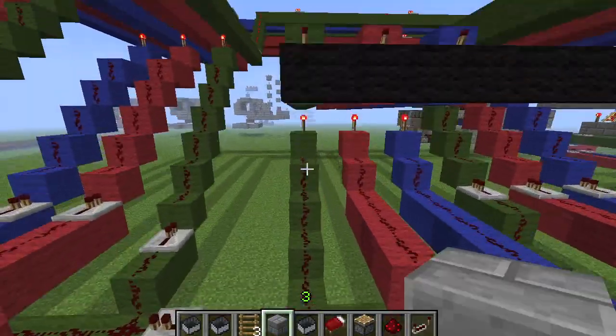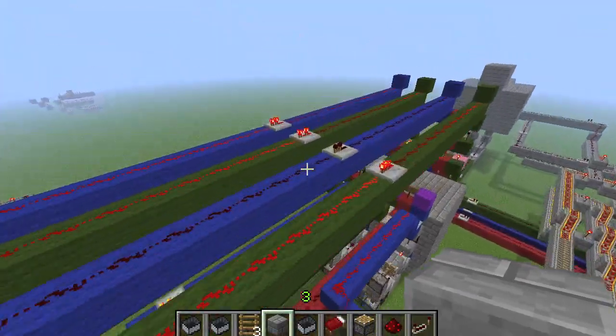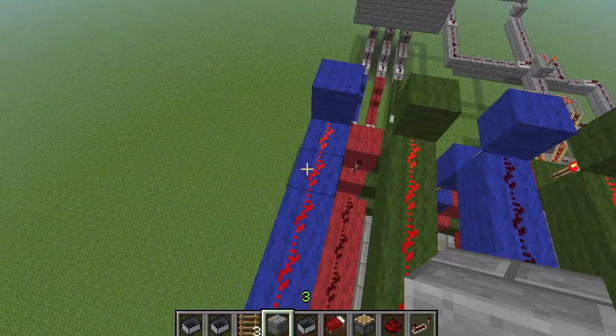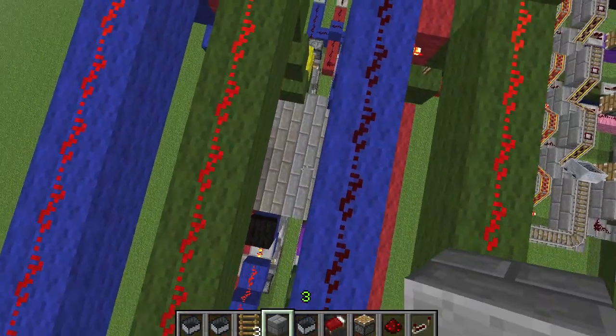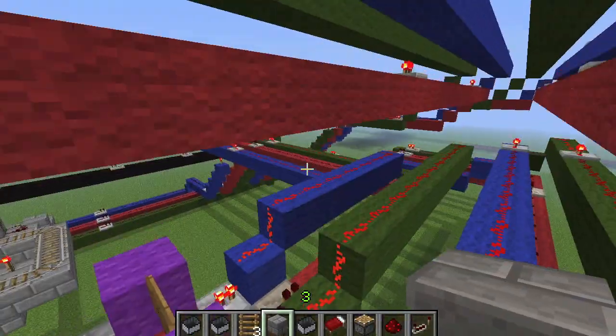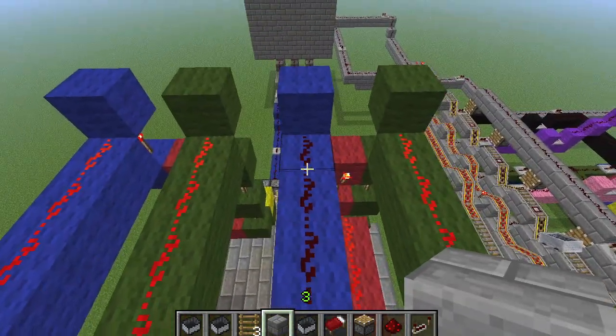And what it does is this acts as an AND gate. As you can see right here, the outputs at the top are inverted. We had something like red, blue apparently, and we had red, red — so I guess we had red, blue, red, red right now. And as you can see, the one that's off is actually the one that's selected on the selector.